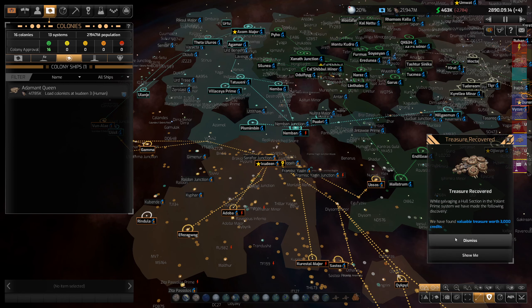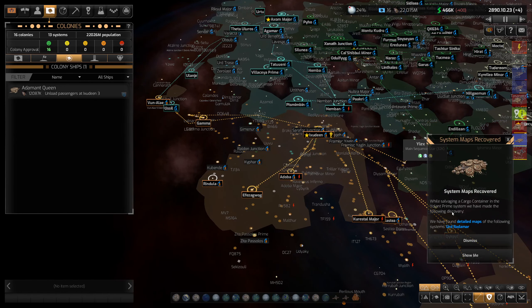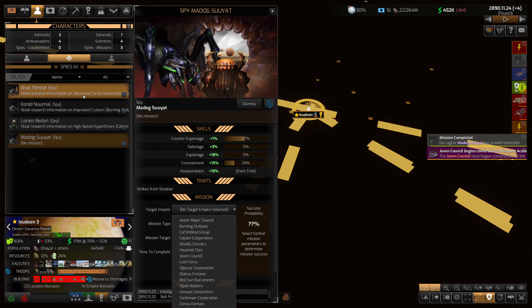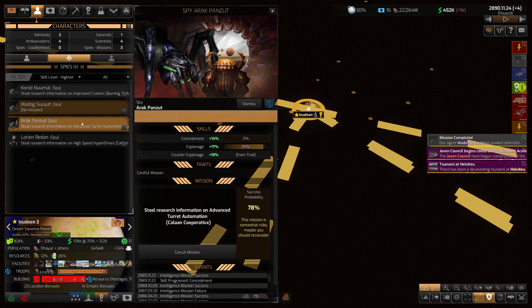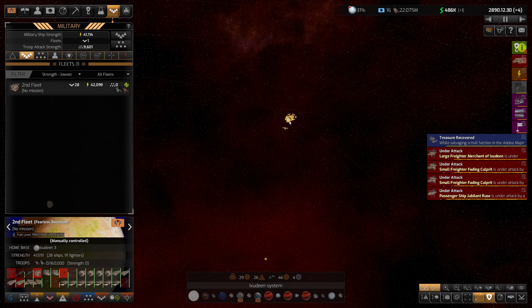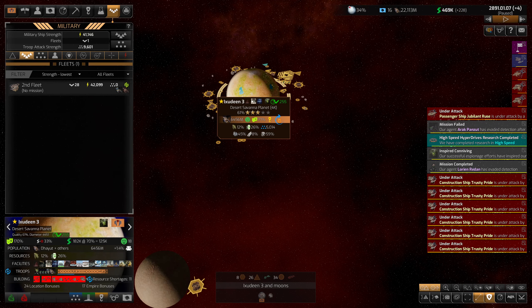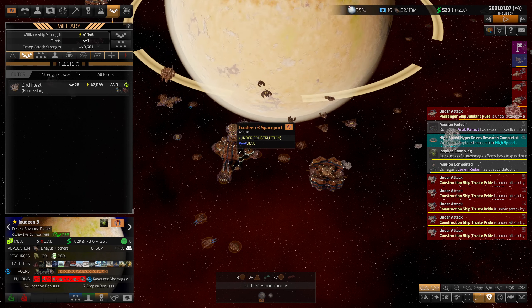If we can't actually produce the tech, we might as well steal it. I don't know why that planet rebelled — it didn't seem that bad. They're taking stuff over here — let them fight over there. How's my fleet coming along? A lot of work to do still. Our fleet is still doing a lot of repairing, but we are cash positive for the first time in forever — that's amazing! Then we get spammed with stuff-under-attack notifications.